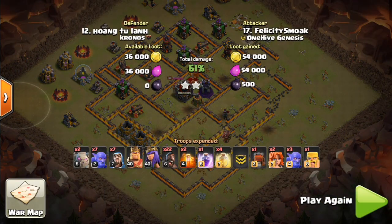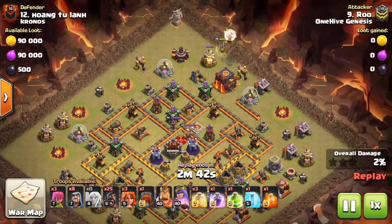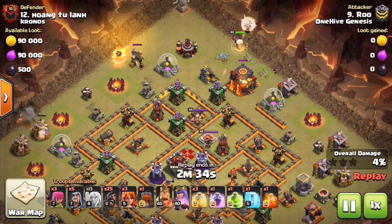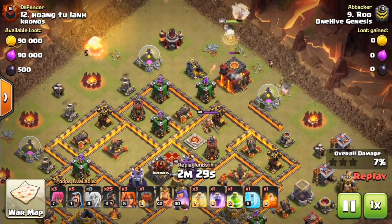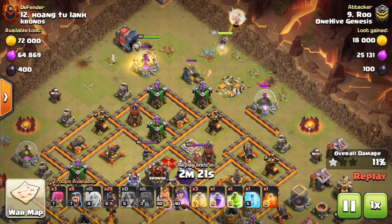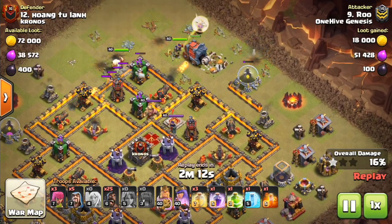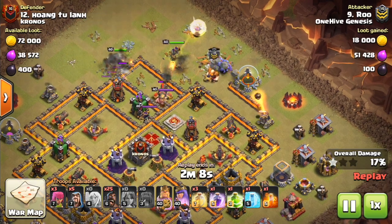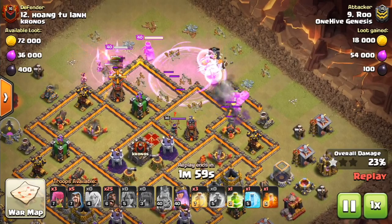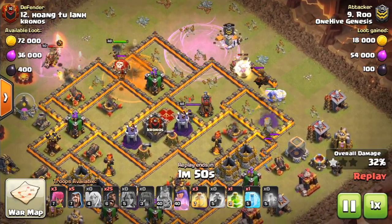Now we're going to transition into another replay on the same base. This one is another Hog attack with a bit of a different Kill Squad — like a very short Queen Walk. The Wall Wrecker is used on the same side as the Town Hall, and it just goes to the Town Hall, that's pretty much it. So instead of plowing through the base and opening things up, it just goes right over to the Town Hall. Maybe the Siege Machine was supposed to be dropped lower to nick one of the walls and open up the compartment, but this thing goes wrong very quickly.